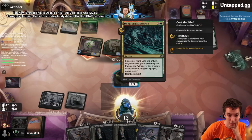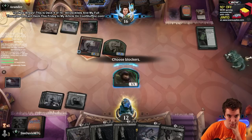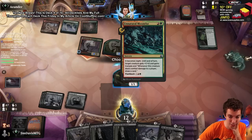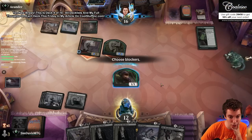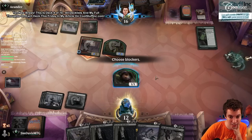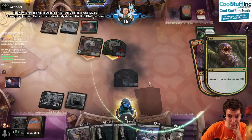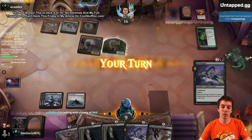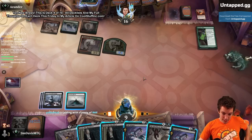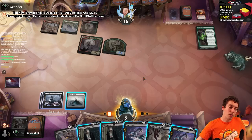Unnatural Moonrise has been cast. We're in trouble, folks. Can I take 7 here? I don't think I can. So just draw a land from Meat Hook Massacre I guess. Please draw a land from Meat Hook Massacre. Please draw a land. Let's go. Come on, land. Crap.